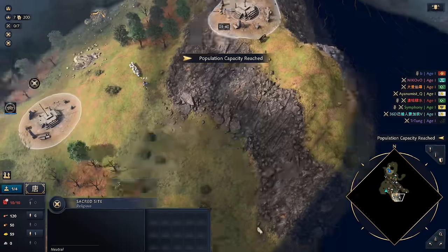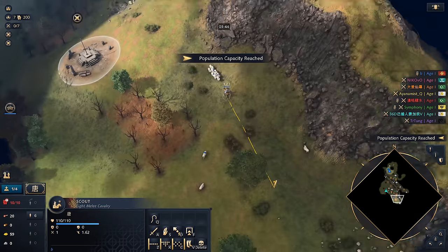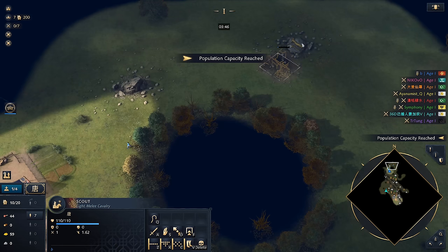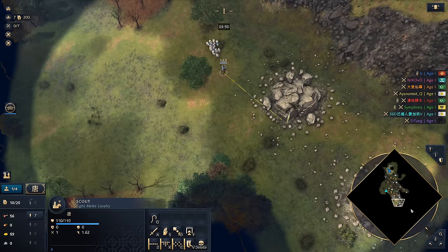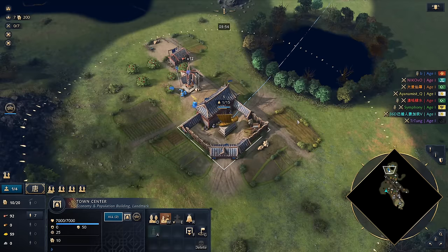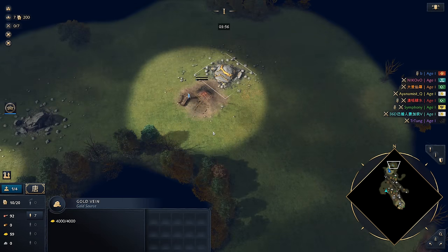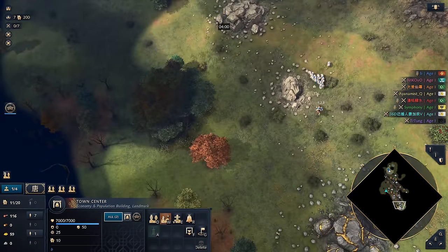Look at that sacred site — that is a very funky sacred site. We're going to start throwing these down. Hopefully there's nobody up here; if there is, we'll just come down to this one. We're going to keep looking for sheep in the middle. Nobody's on the sacred site just yet, which is a good sign. We might have found ourselves a little bit of isolation.